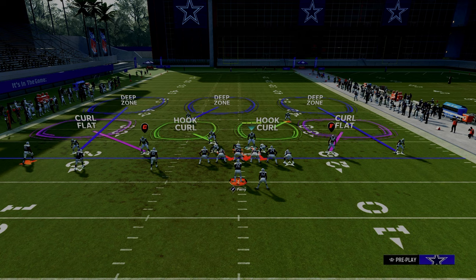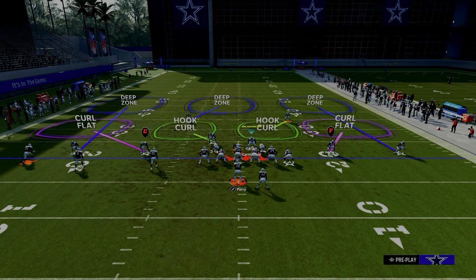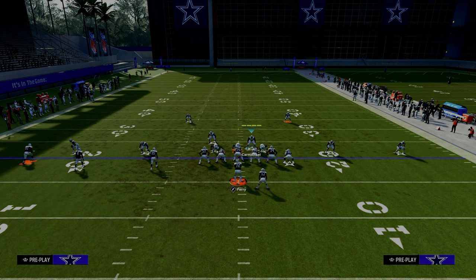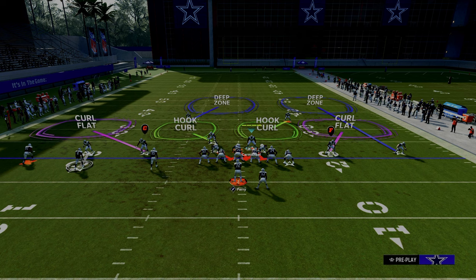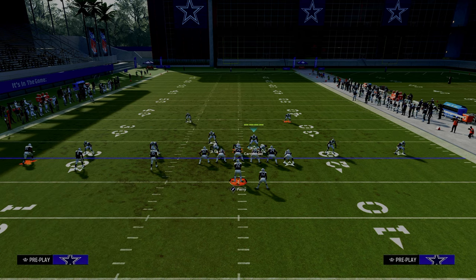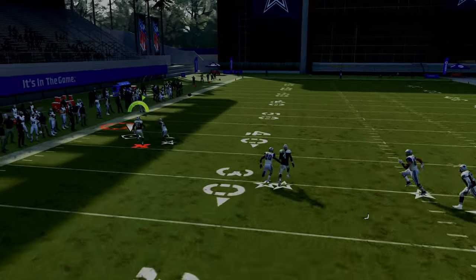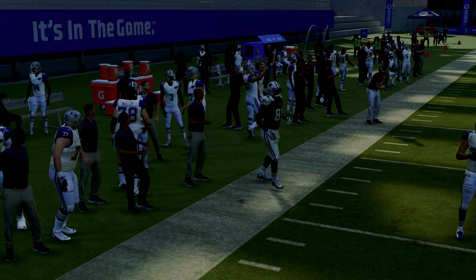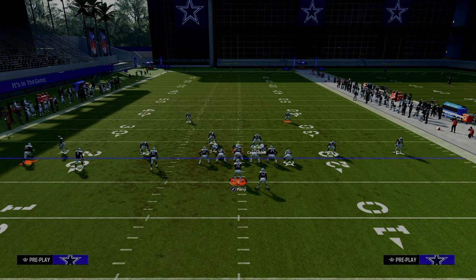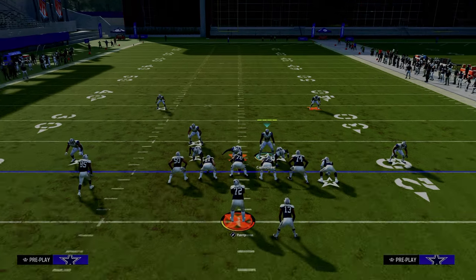Here's one other solution if you want to bait somebody — a trips defense I personally really like that's a little aggressive but still effective. We're going to man up the outside cornerback on the triangle receiver in the slot, man up the slot corner on the inside trips receiver, and then take the safety and man him up on the outside trips receiver. Instead of using a deep half, we use a cross man adjustment. I cannot tell you how many times they throw it out there thinking it's a half, and it ends up being an interception or a KO every single time.